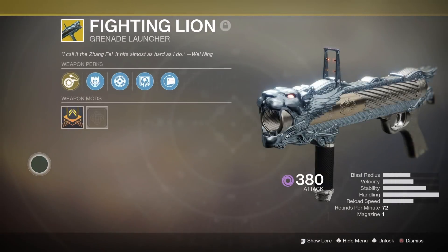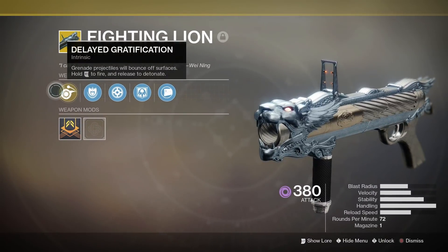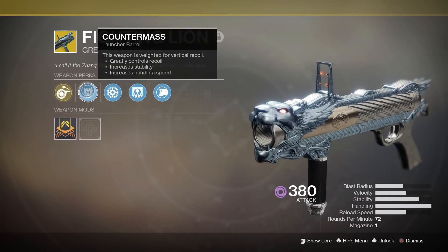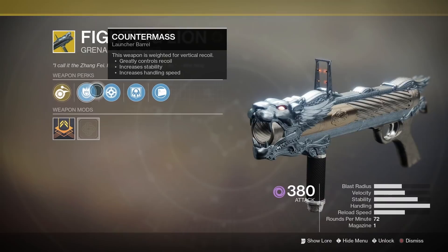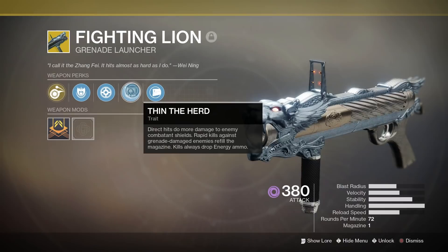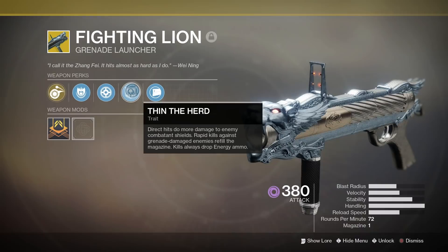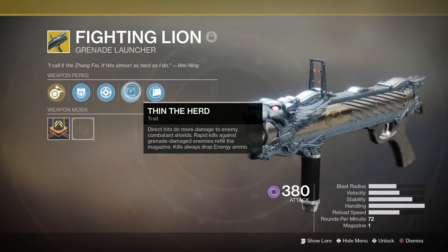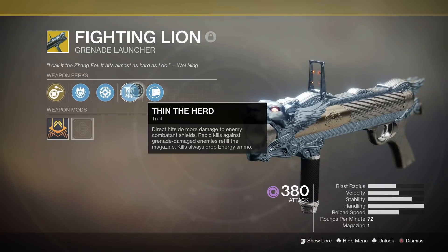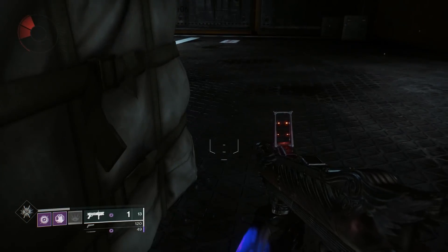The perk Thin the Herd on the weapon states that direct hits do more damage to shields, and rapid kills against grenade-damaged enemies refill the magazine. Currently, the last part of this perk description is incorrect — it says kills always drop energy ammo, but since the new update changed the Fighting Lion to take kinetic ammo, it actually drops white bricks instead of green now. Bungie said they will update the perk description when Forsaken launches. Also, you don't even have to kill the same enemy you weakened to get ammo back — you can kill a totally different enemy and still get ammo back. It's always worked like this, so that's kind of a bonus.